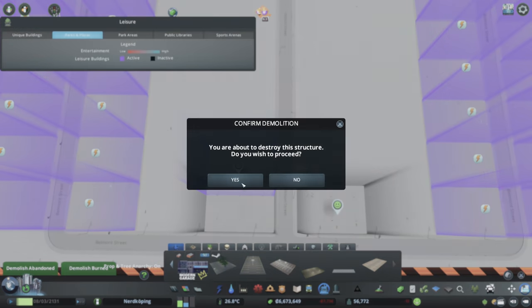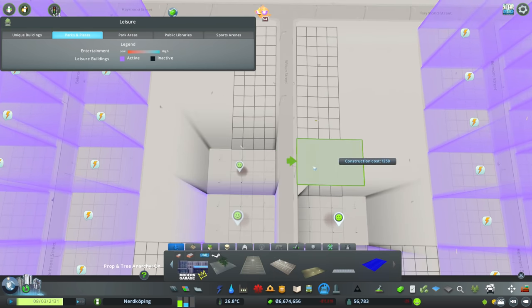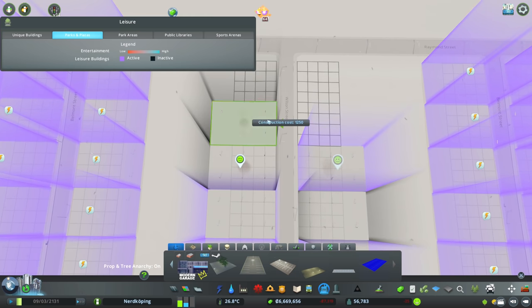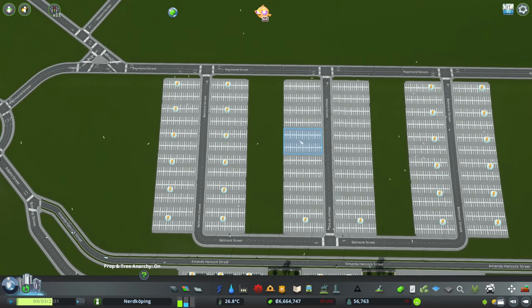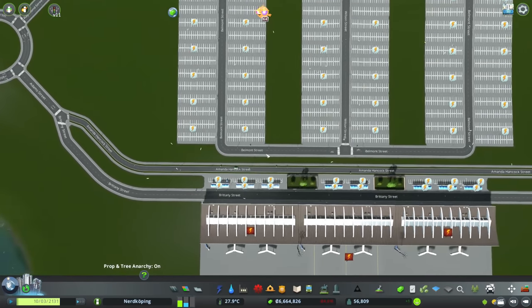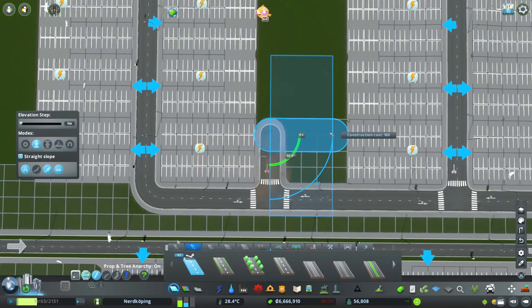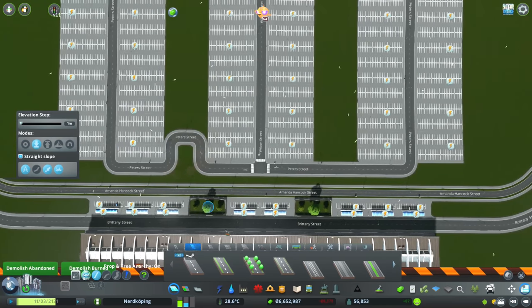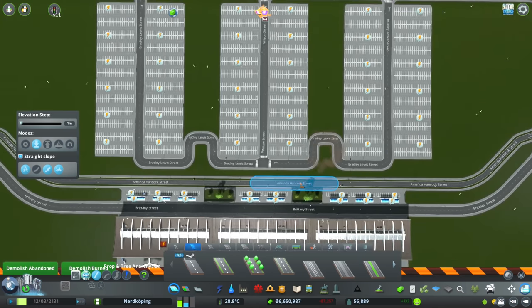So we'll do something like this, and I'm thinking that middle section is also going to have a bunch of parking lots on it. We'll go back and forth and just throw a bunch of parking lots in here. The spaces in between these I kind of want to go ahead and do some actual park space, which is probably a little bit silly given that it's an airport, but I want it to look kind of nice.